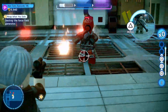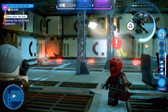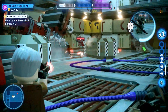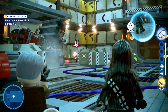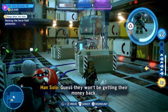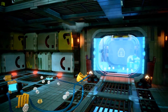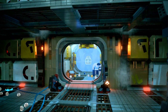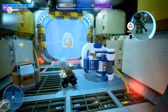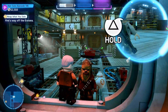It frees up a route upstairs but we don't need that right now. Down below we'll have the ability to build up what looks like a gun turret controller seat. That controls the turret here — that's another challenge: 'Turret Takeover,' take over the turret from below. We're going to use it right now to take out the goo generator in the corner, which is preventing us from getting through the door.